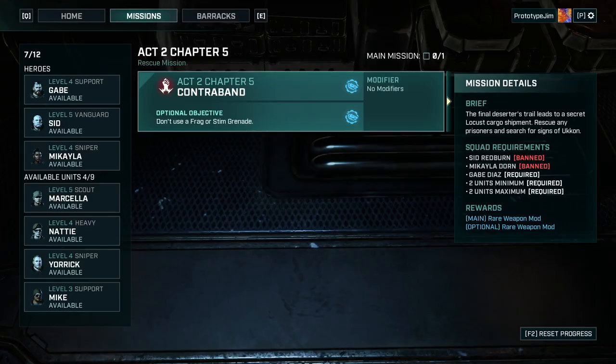Hi everybody, Prototype Jimmy, and welcome back to Gears Tapping. We're on Act 2, Chapter 5 now, Contraband. So let's jump into it.